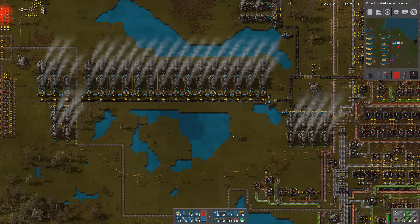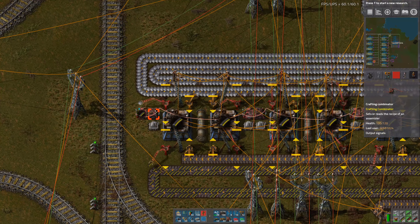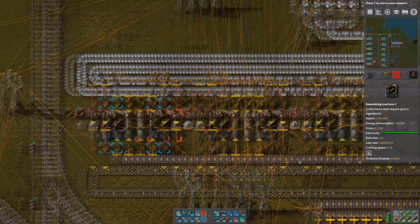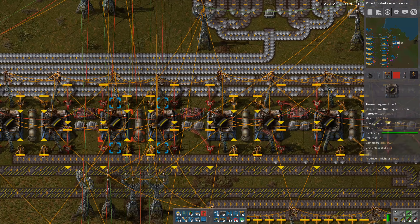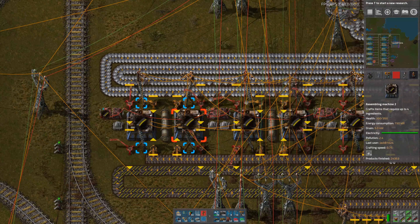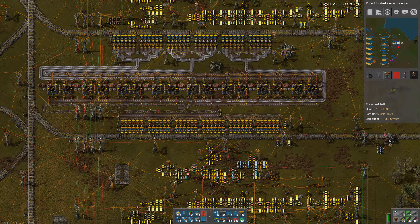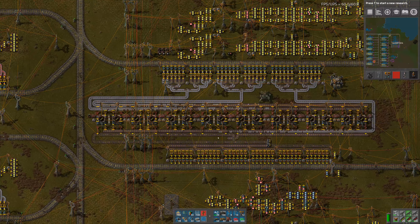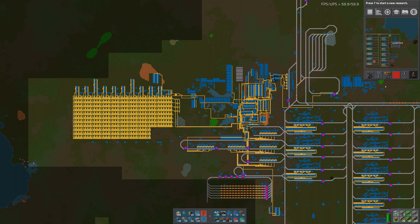To counteract that we have another mod called Crafting Combinators, which allows you to set the recipe for assembling machines. All the recipes for these assembling machines here are set by this constant combinator, so we can control what a bank is crafting and switch around to match whatever the current recipe is. I haven't fully implemented that yet - it is still to be done.